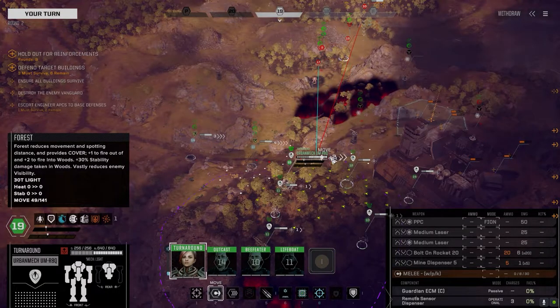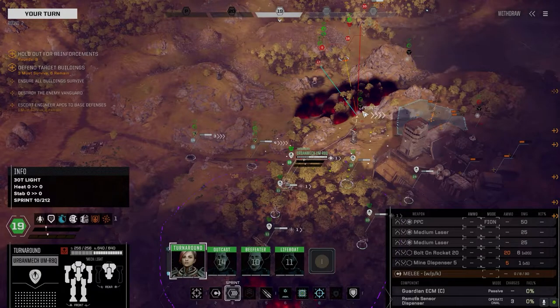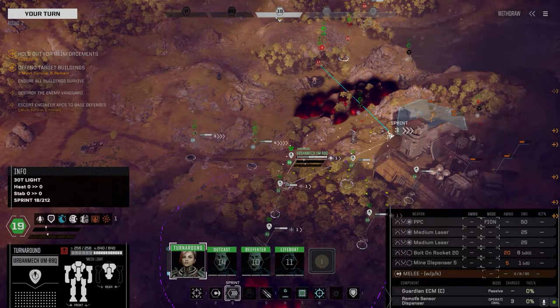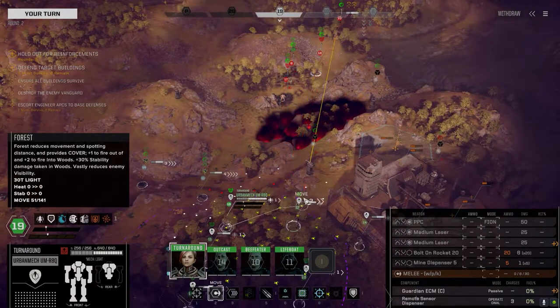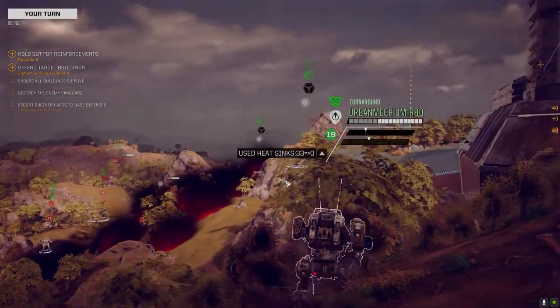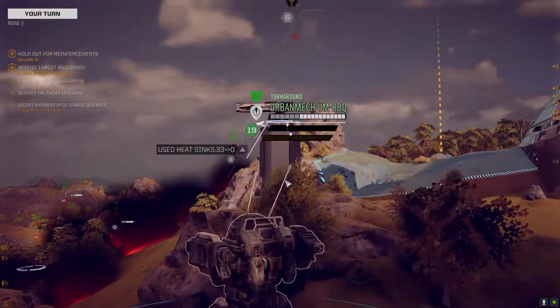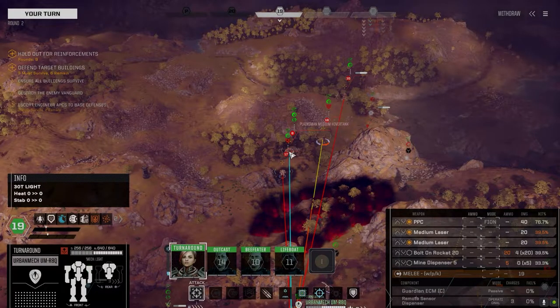This urban mech here too — I put a better engine in it, so you can see it's got ridiculous speed. This is the fastest vehicle we have for this playthrough. I do have a Cloudbuster vehicle as well that I picked up, but I'm not using it in this fight because I'm trying to stay indirect — we don't really need the two large lasers for this.